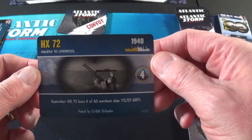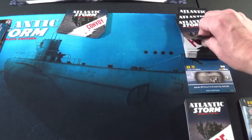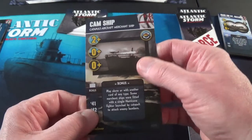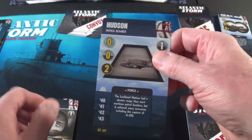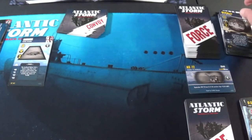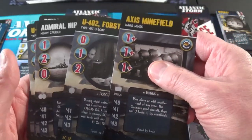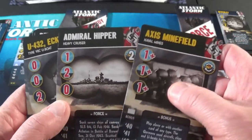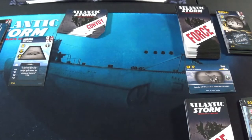Here comes the convoy — HX-72, Halifax to Liverpool, faded by U-100 Shepke. It's in the Atlantic again. He has the CAM ship, which is a 41 — that doesn't count, that's one. A 42 — that's two. A 40, he has the Hudson. So we're doing submarines. 1940 submarines. Oh my goodness, are you kidding me? Here I am again — I have a bonus card with the minefield.